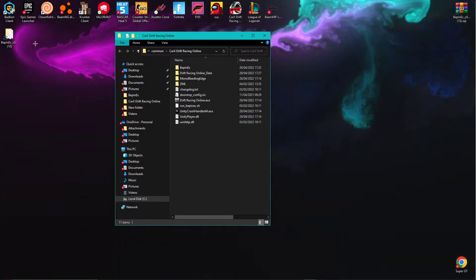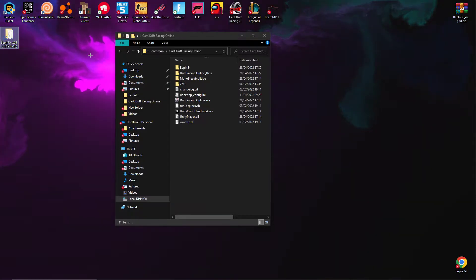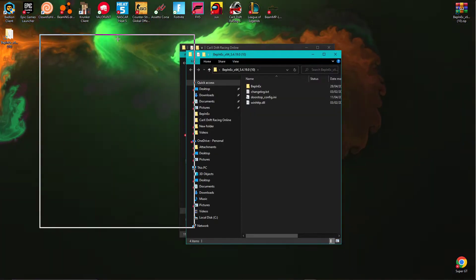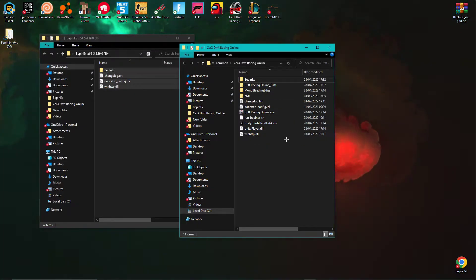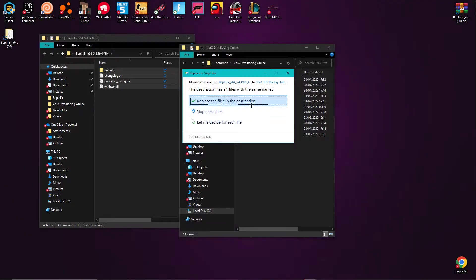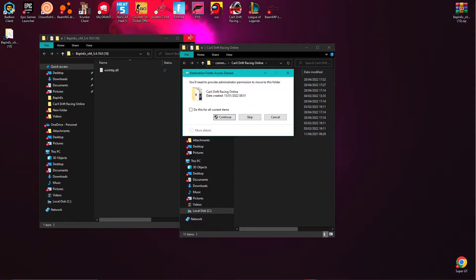So then you want to drag all these files into the Carax folder. It will be downloading all the files — takes a bit to download. Once it's done, just replace the destination files.